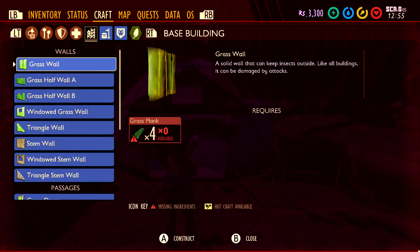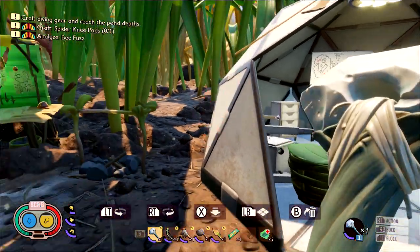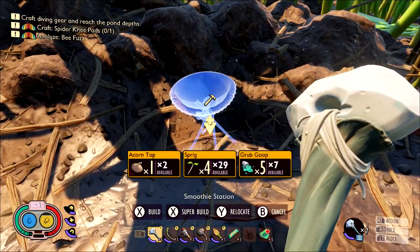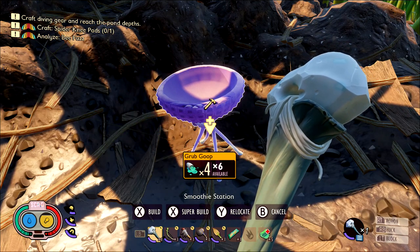Of course we do have to build it. It's going to be under Crafting, under Storage and Utilities, and under Drink. Combine the acorn top from earlier with some sprigs and your remaining grub goop in order to craft it. Pop it down somewhere, add your ingredients, and that should fulfill the first requirement of the achievement.